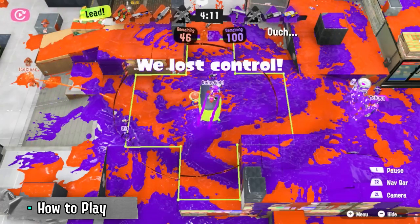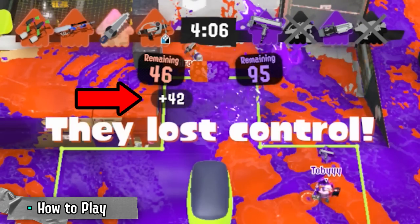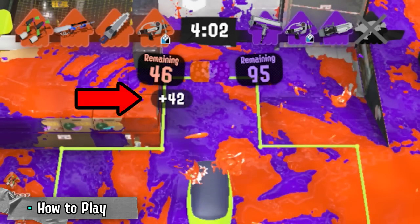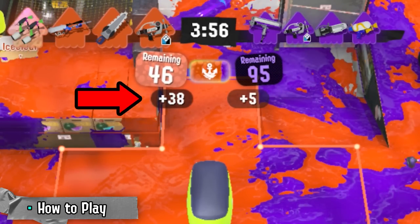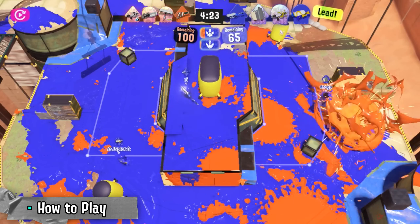Painting over three quarters of it will take it for your team. If you lose control of the zone, a penalty score equal to three quarters of the points you earned since last taking control will be applied, which goes down before your actual score. This is supposed to punish you for losing control by forcing you to do extra work before you can score again. Some maps have two zones, and you'll need to keep them both painted to be in control.